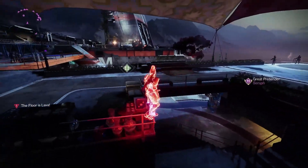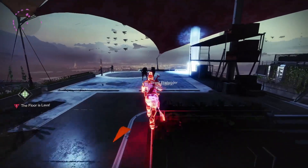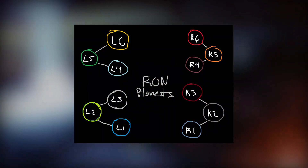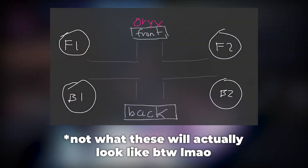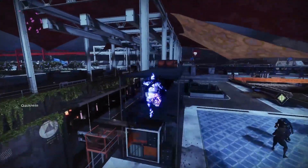In the future we do plan to add a feature for downloading a nice looking image of the symbols instead of just sharing the link, as well as a map callout section for things like planets in Root of Nightmares or Oryx plate locations. And hopefully eventually some other cool ideas we have in mind to make the website even better.